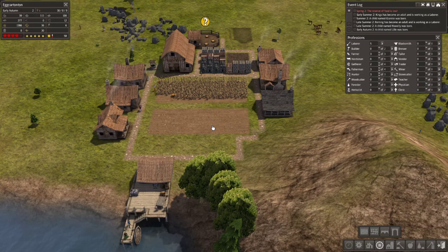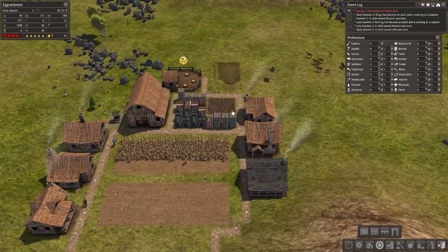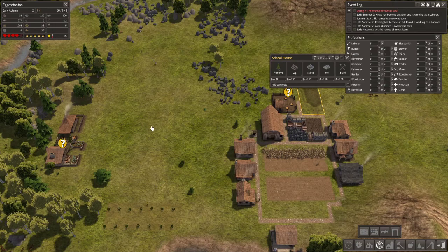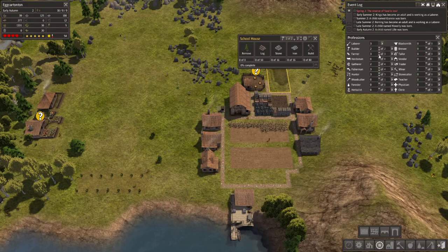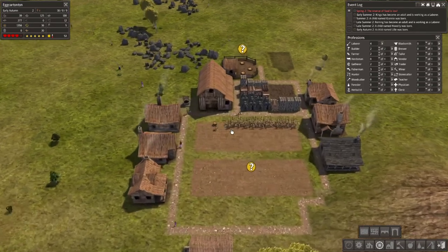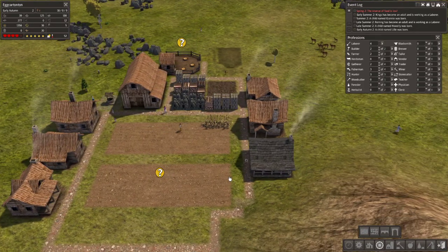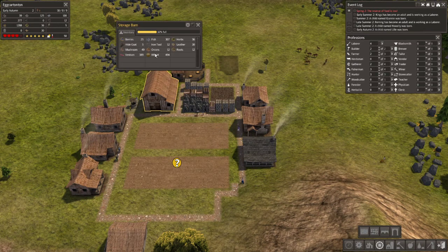I'm very concerned about food, firewood, and clothing. We only have six hide coats, so building a tailor is going to be basically a main priority for next season — it's probably too late now. We have no builders left so let's get some. We don't need three farmers; we'll live with two since this field is done. They actually did get another yield out of this one — maybe because we harvested the first one so early. 494 wheat, 389 venison, 311 fish — seems good.